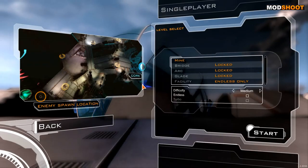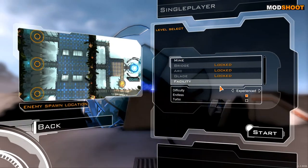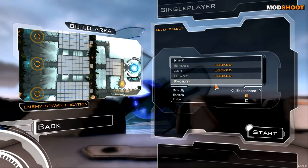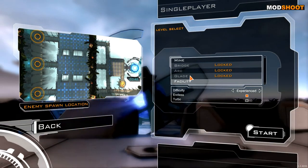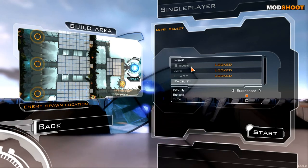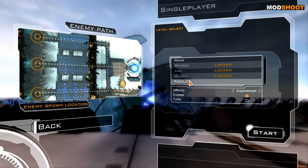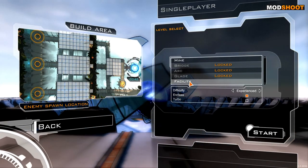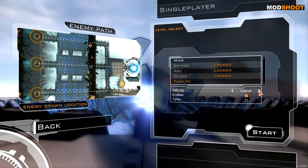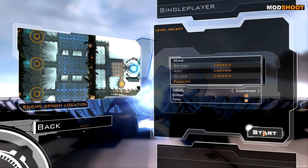I don't want to do the tutorial. Let's stick it on endless and facility. The other maps are locked so I've not played single player before. In multiplayer they're all available — you've got the bridge, which is the very basic map from the mod, basically just one big bridge like it sounds. It's actually the most fun. I've got it on experienced — I could have had it on casual or hardcore, and I am neither. I don't know what turbo does but let's turn that on anyway.